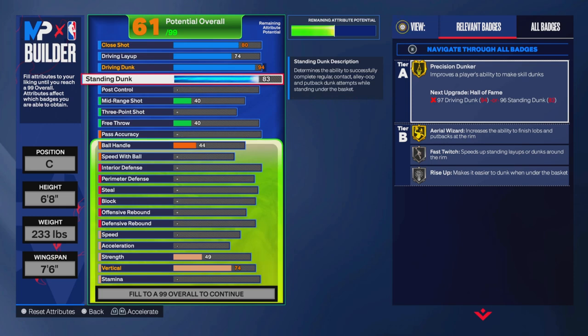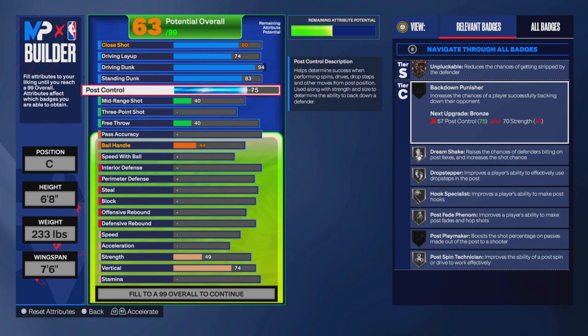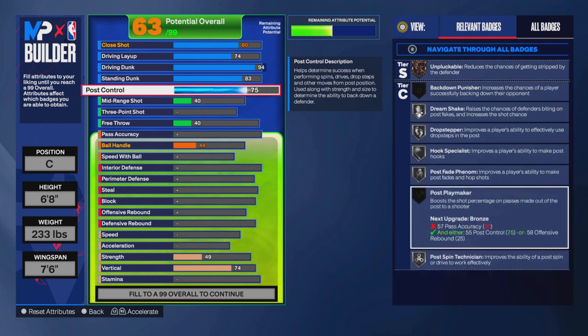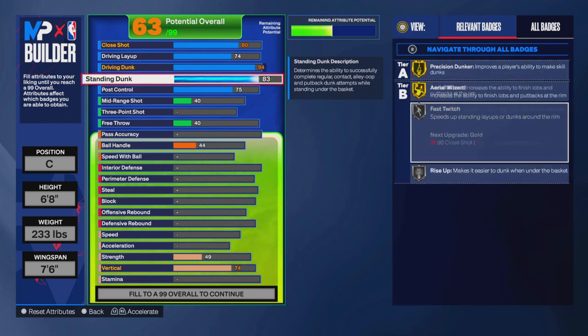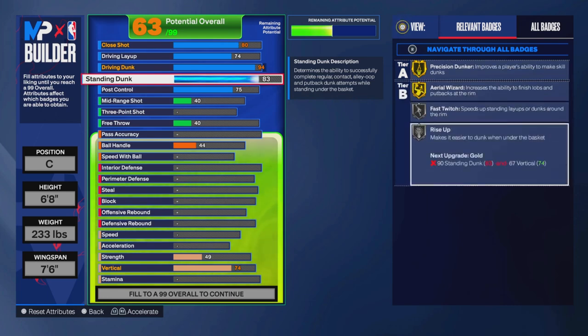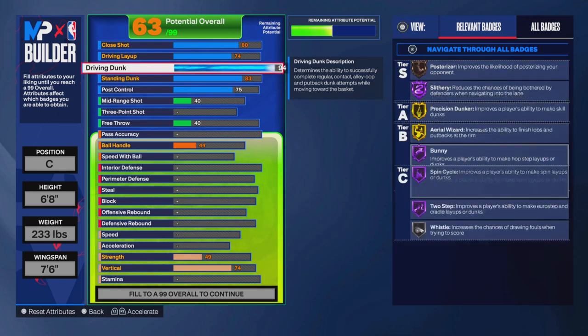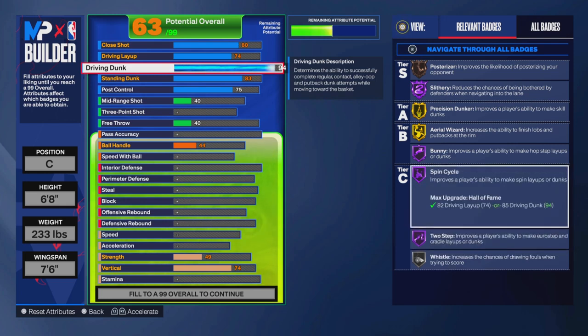Our finishing is stacked. We're going 75 post control so we can get Unpluckable on bronze. Strength will be 89. Drop Step, Dream Shake, Hook Specialist, Post Fade, and Post Spin will be silver. Precision Dunker and Aerial Wizard are gold — I want to catch lobs and just go crazy. Fast Twitch and Rise Up are on silver. The key hall-of-fame badge we made this build for is Two-Step.